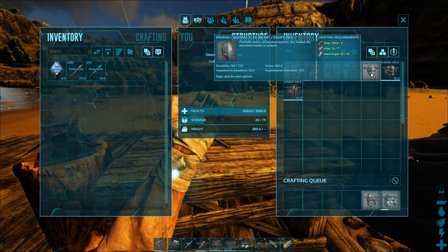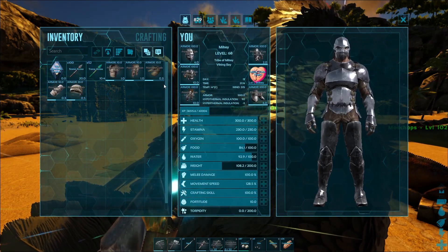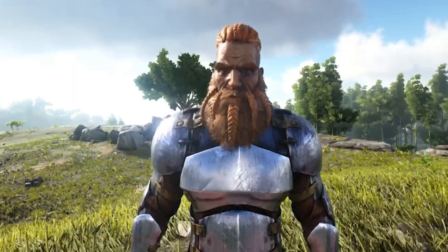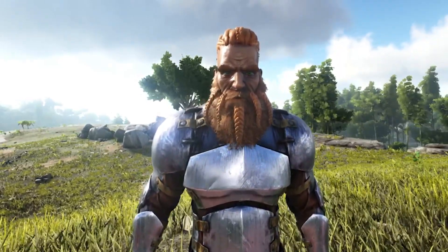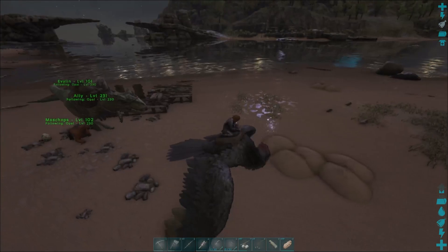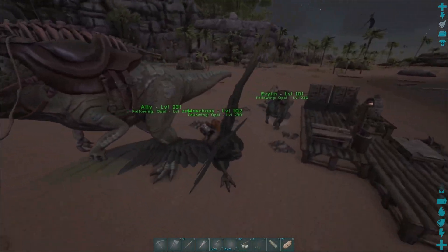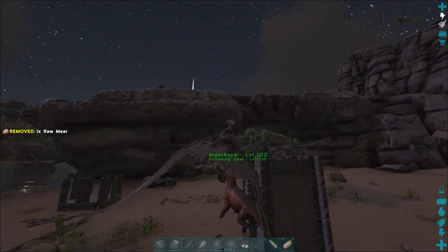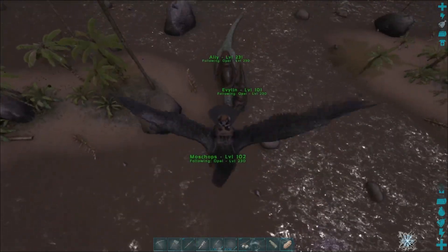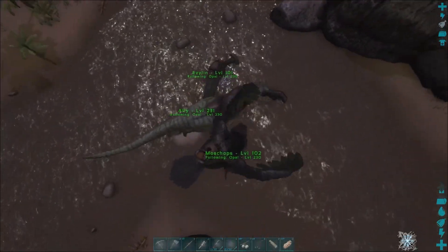Before leaving though, to help with reducing the weight, I crafted myself some flak armor — not only looking badass, but now at least able to take a beating from any attacking beasts and creatures. But everything was now gathered up and ready to go, so we got on the back of my RG, picked up Moschops, and set off towards our new home. Many dinos tried to stop us, but with Ali leading the pack, I wasn't worried for now.